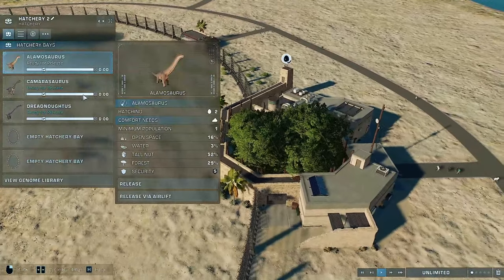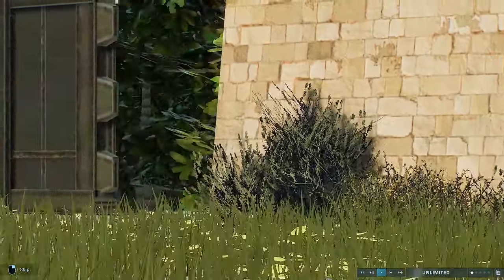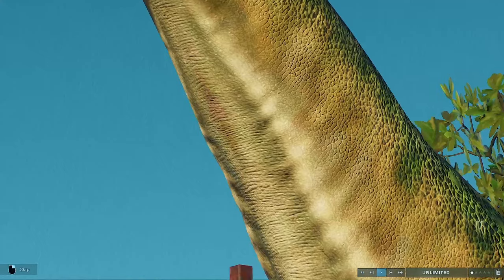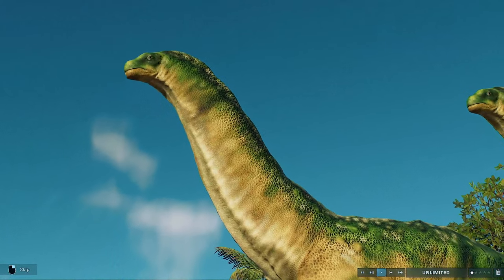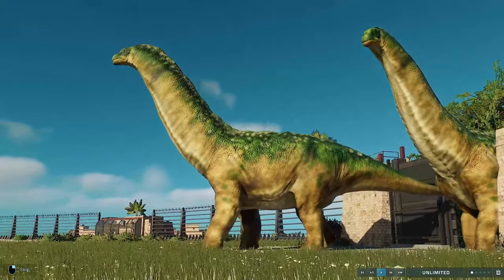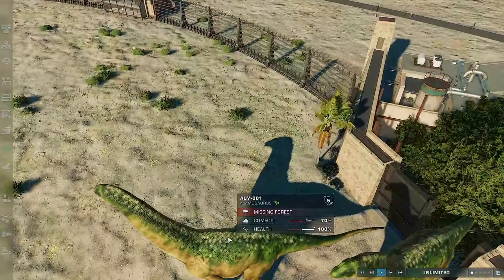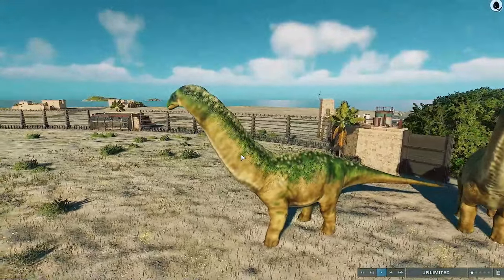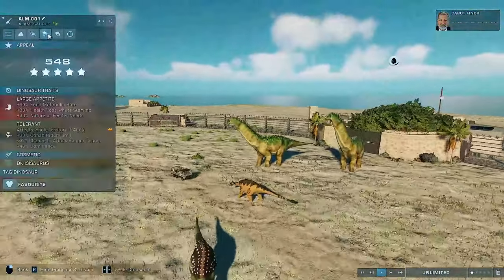Up next, ladies and gentlemen, it is the Isosaurus — a newcomer! Look at that, that's an awesome release. I released two of them. This is one I've wanted to do for a long, long time, and I finally got around to doing it. They're not replacements — they're extra patterns, as I'll show with the Saltosaurus. DK Saltosaurus, DK Isosaurus.